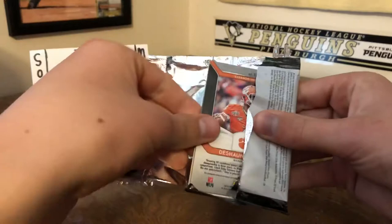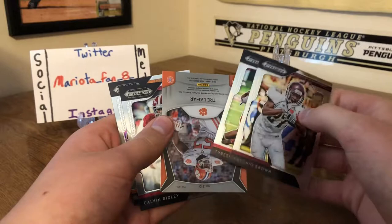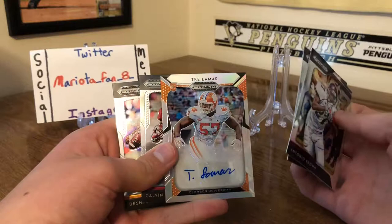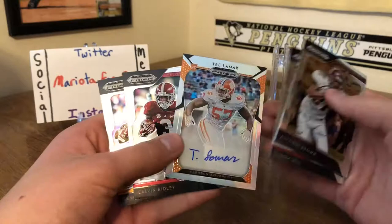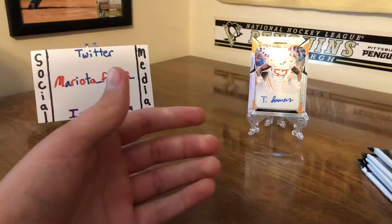Hoping to get a decent auto out of this. I don't know who I'm gonna get, but I've seen some of these blaster boxes are not too bad. Looks like we got an AB, Tyreek Hill, and looks like we're gonna get our autograph in the first pack — Trey Lamar auto right there, first pack, Trey Lamar from Clemson. I'll look to see who this guy is. And then we got a Calvin Ridley and Deshaun Watson, so got the autograph out of the way first pack.